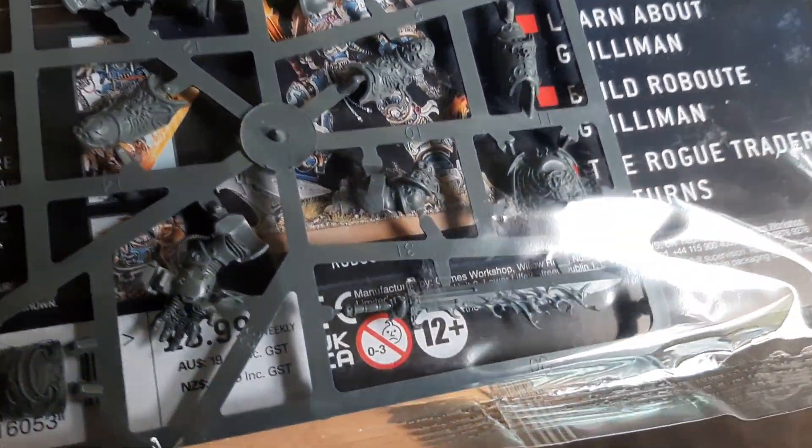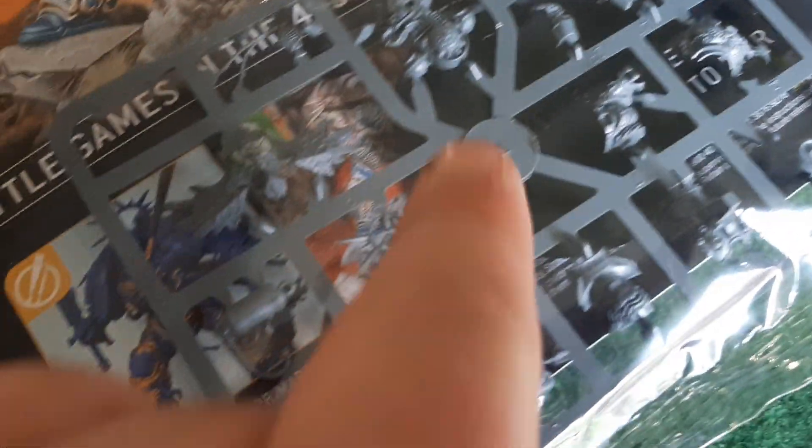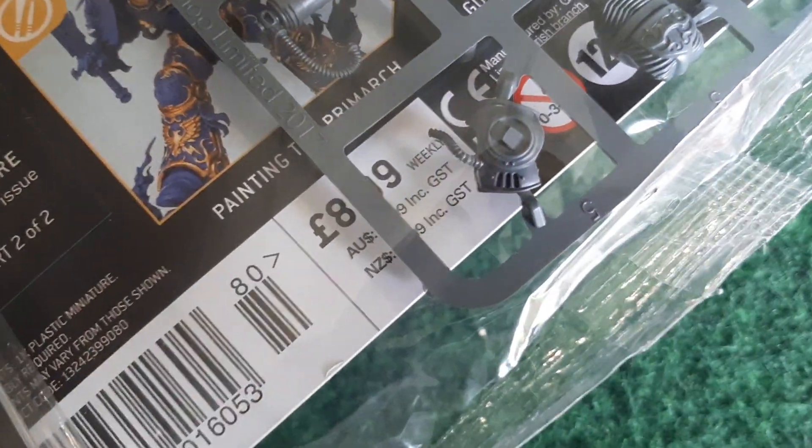Alright, so here are his three sprues. See that's his base — look at the base, absolutely amazing. There are all these different parts. Here are the other sprues as well. The backpack is amazing, there's so much detail on this model. By the looks of it you build him and then put the armour pieces on top, which is absolutely fantastic — same as Abaddon. But yeah, this is what's being given away.